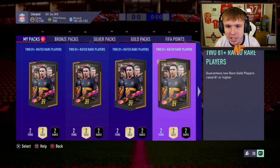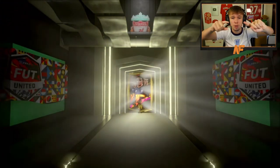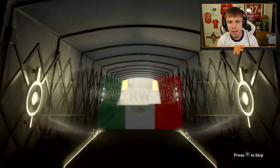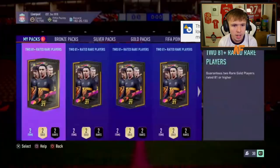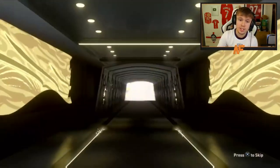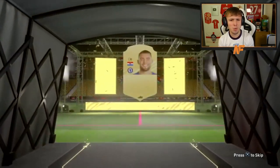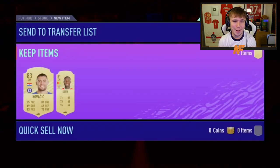My man Jiggins has got six of these 81 pluses — that takes us to 20 overall and 21 packs for the video. Can we see our first walkout in this batch of six? Not the first one, but we start off with a boards — Carlos Feja, 83. Let's go with the middle pack next — not a walkout, but another boards. Back-to-back boards. It's going to be Kovacic — probably actually usable.